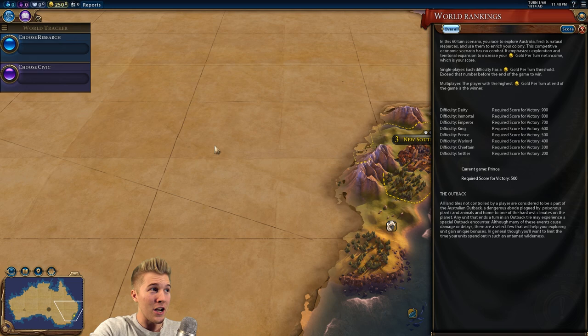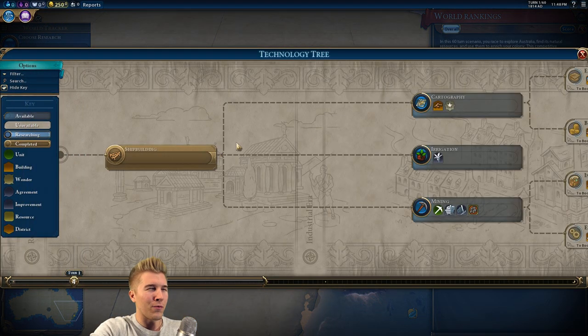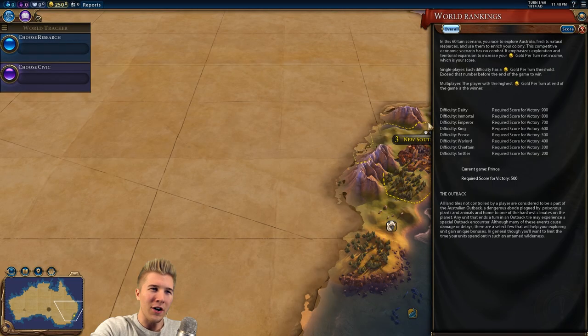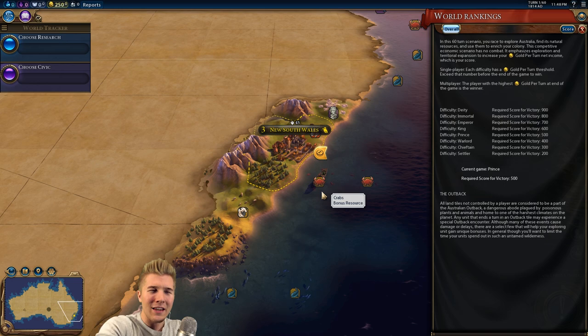There are technologies and civics that will slowly ease the process into exploring more of the continent. There's a pretty important technology we need to look out for because our units will generally be able to survive in the outback. That's how you know it's pretty dangerous to go out there — we're going to be receiving a ton of events that will pop up every few turns. Events in a Civilization game — that's really fun. They usually do bad things, but they can do good things too.